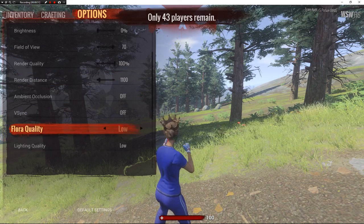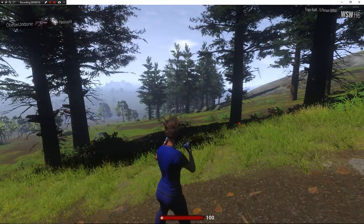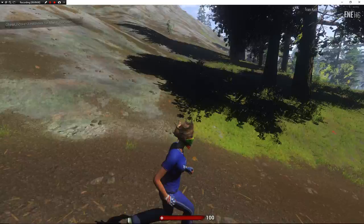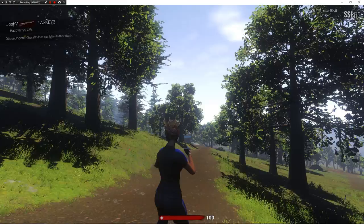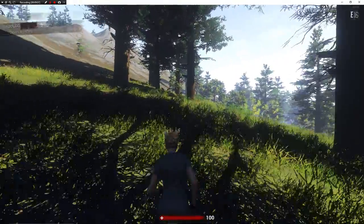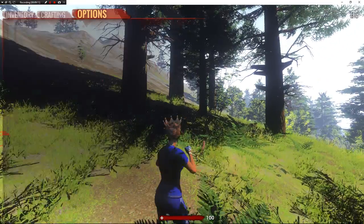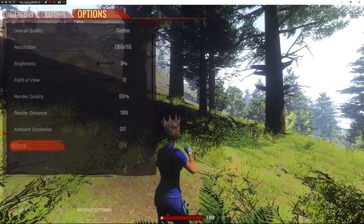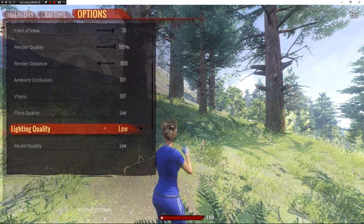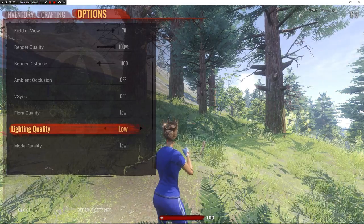Here's what the lighting quality setting does — and it's not good on high. This is with lighting quality on low. When you switch it to high, look how disgusting this looks. My character looks tan, I can't see anything — it creates too much shadow and it's too dark. People could be hiding and I wouldn't be able to see them. So I keep it on low. See that difference when I switch it back? Good versus terrible. Don't even touch that setting — leave it on low.